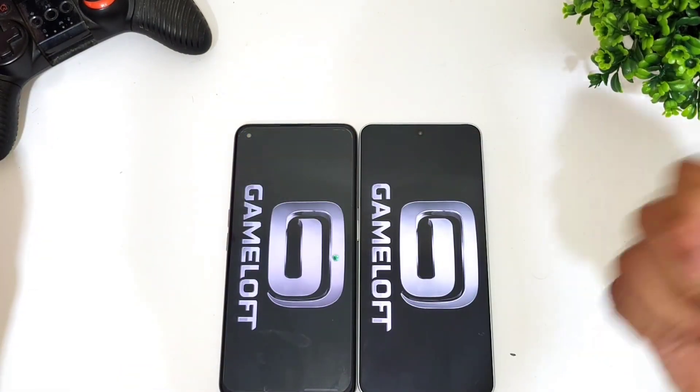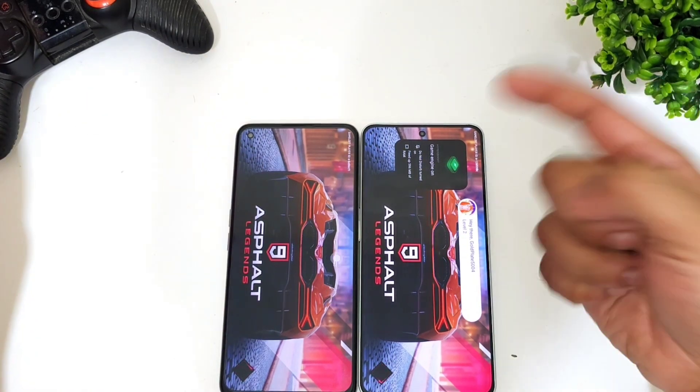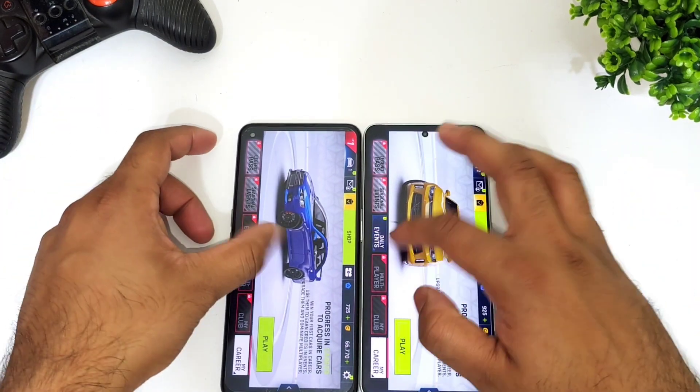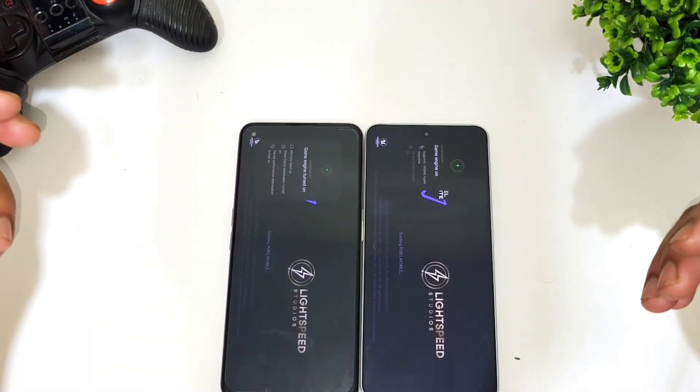The OnePlus Nord 3 with Dimensity 9000 versus the Realme GT2 with Snapdragon 888 — the Dimensity 9000 processor did open Asphalt 9 slightly faster than the Realme GT2. Next is the PUBG Mobile game.